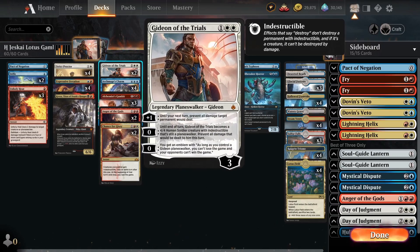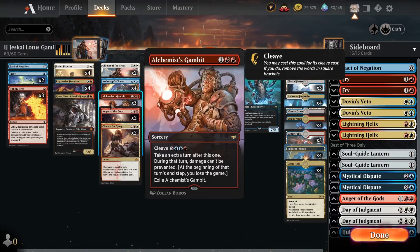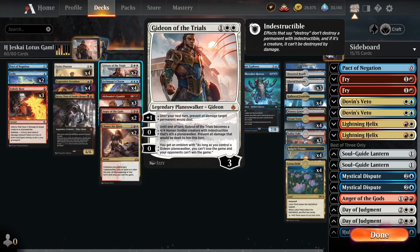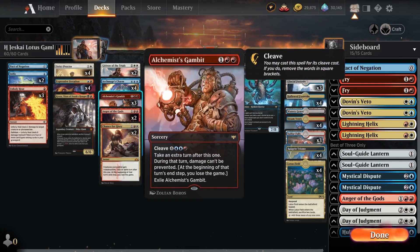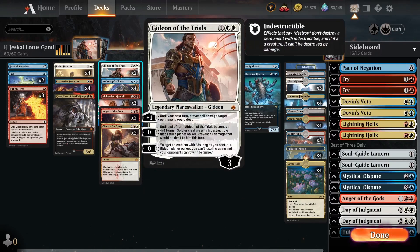We're also playing Gideon of the Trials. Look at the last ability — the plus-zero gives you an emblem: as long as you control a Gideon planeswalker, you can't lose the game and your opponent can't win. You only need to trigger it once. This combos with Alchemist's Gambit — cast it for three mana, take an extra turn, but at the beginning of the next end step you lose the game. With Gideon's emblem, you can't lose the game, so that end-step trigger passes and you get that free extra turn for only three mana. Make sure they can't kill Gideon in response or you will die.